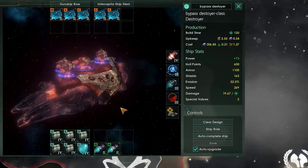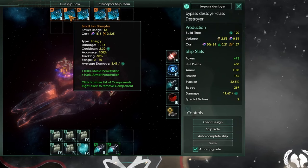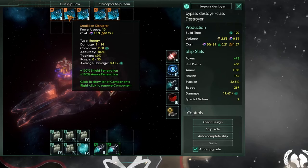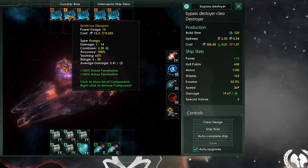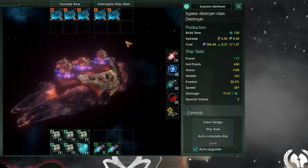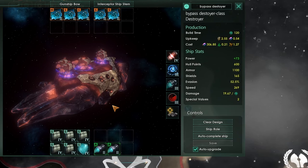Now let's look at the second of the three main classes: the bypass class destroyer. We're going to be putting disruptors on this ship. They have a small range and don't deal as much damage as other weapons, but they have 100% shield and armor penetration, meaning they completely ignore armor and shields. They also have massively high accuracy and tracking, so combined with even modest sensors they will completely negate the evasion bonus of corvettes, destroyers, and any other ship in the game.